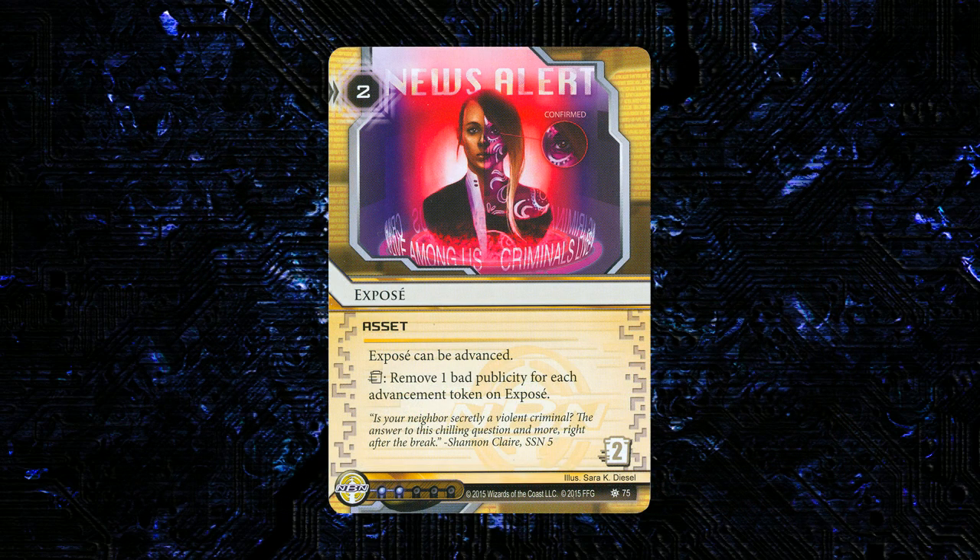Next up we have a new asset for NBN called Exposé. It's 2 to res, 2 to trash, 2 influence. It can be advanced, and then Trash: Remove a bad pub for each advancement token on it. This card really isn't very good. Its stats are the core problem — you have to pay 2 to res it and it's also 2 to trash. There's not a lot of incentive in the current game to remove bad pub, especially in NBN, which is largely playing either Flatline with meat damage or just Astrobiotics. I don't really see you wanting to play this in either of those decks. This is one of the worst ways to remove bad pub — an advanceable asset that does it, I'll just leave this in the box.